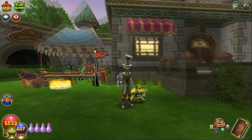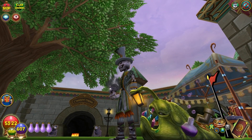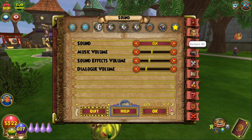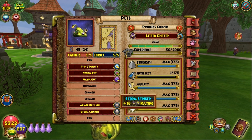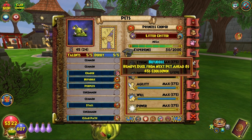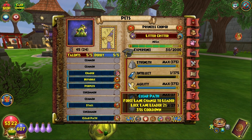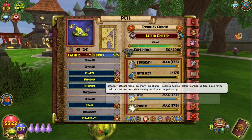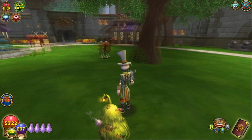All right, that is it. Princess Cooper — the ugliest, I mean, cutest pet. Princess Cooper's got a crown stuck to her lip! Okay, I like this pet better already. Here is what we got one more time in case you didn't catch up with me on the talents: we got Pip o' Plenty, Storm Eye, Mana Gift, Armor Breaker, and Storm Striker. For derby we got Charge, Befuddle, Perplex — remove duck and jump — and Stall with Clear Path. We maxed out 170 except for intellect. I didn't do intellect because I didn't use the right snacks, but that's all right. I just wanted to level this pet.